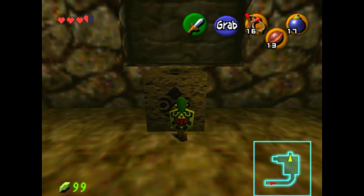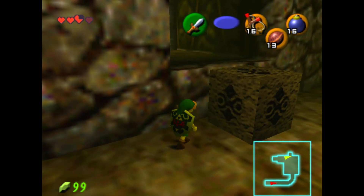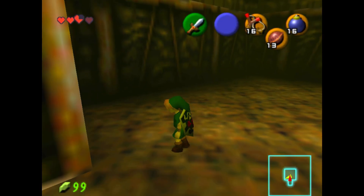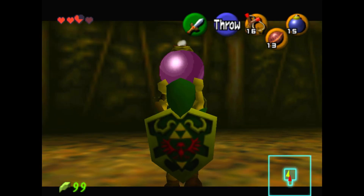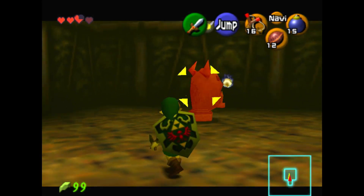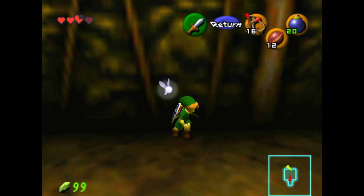Yeah. Okay, no — climb, please. Oh, I'm in an extremely awkward spot. How do you do? Another armos — another arm face. Can you believe it? Who likes arm face? I don't know how to deal with you other than just... that. Because you give bombs. Okay, well that's a way to get a gold skull too. Cool.